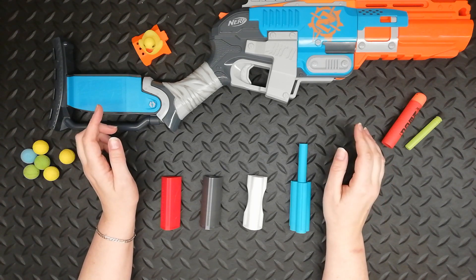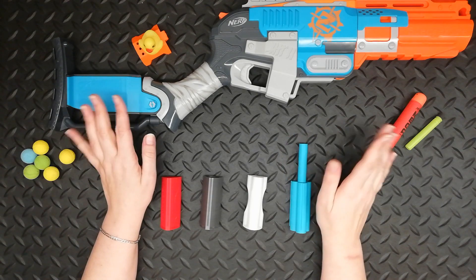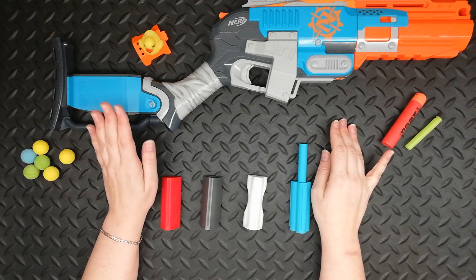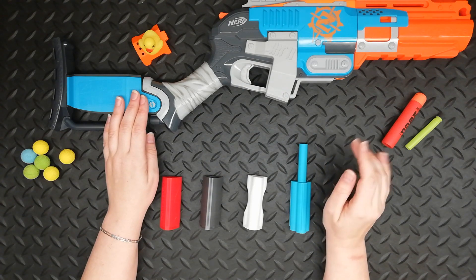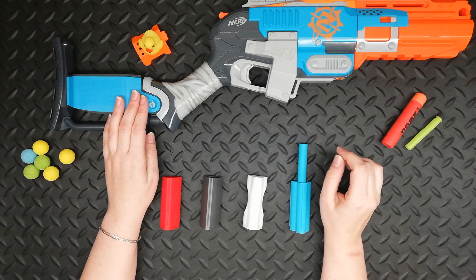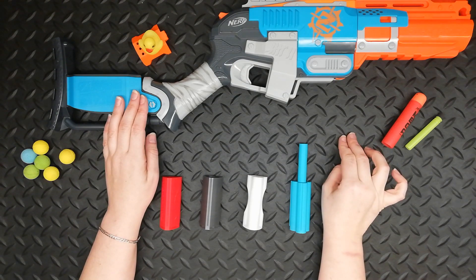Using alternative ammunition will require you to modify your Sledgefire to both accept the shells and allow the rounds to exit the barrel. My Sledgefire has been modified with air restrictor removal, a C792 spring, and filing down of the dart barrier in the barrel. Results may vary for you if your blaster has been modified differently.